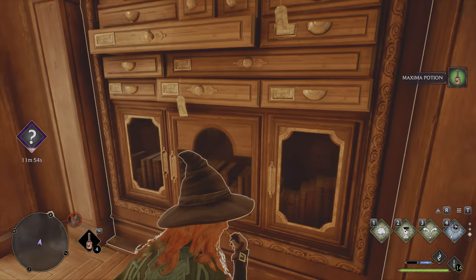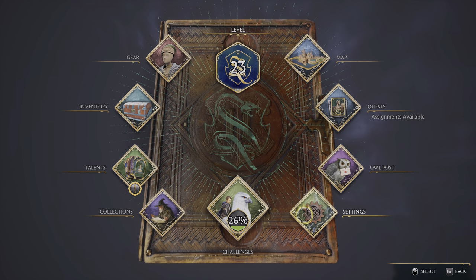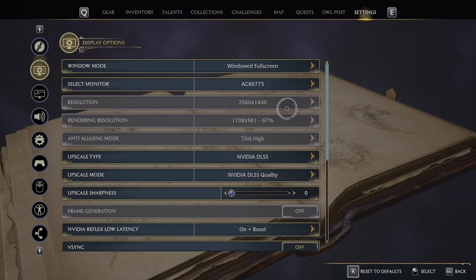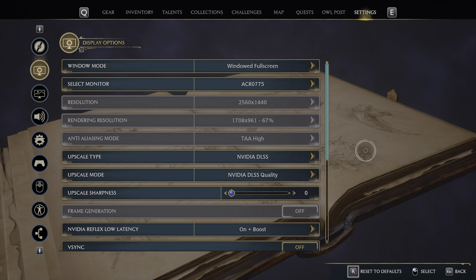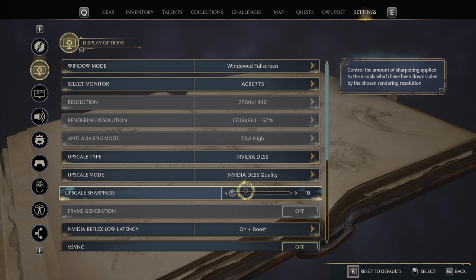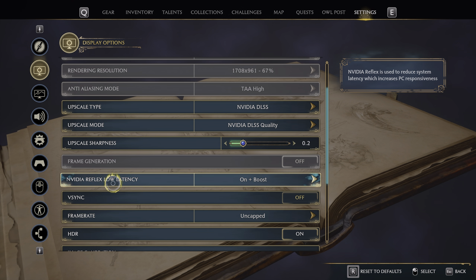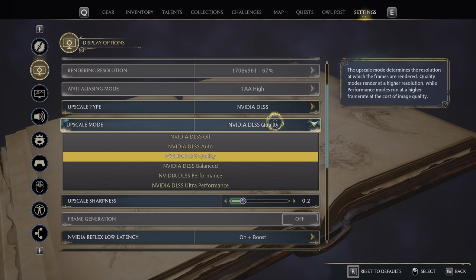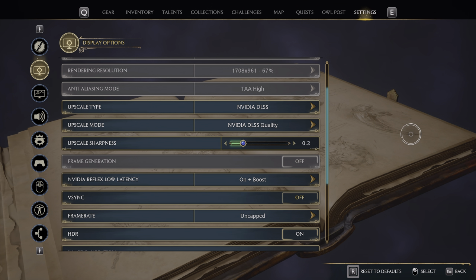Let me go over some of the settings and controls on PC. Settings-wise, we do have upscaling — we have DLSS, though I would not necessarily recommend turning it off because DLSS is pretty good for quality. You might actually use DLSS quality as a form of anti-aliasing. You can also increase the sharpness, though it doesn't seem to save well. You've also got other upscaling choices: FSR, XESS, and NIS, which is NVIDIA upscaling but not DLSS, so it's not as good.